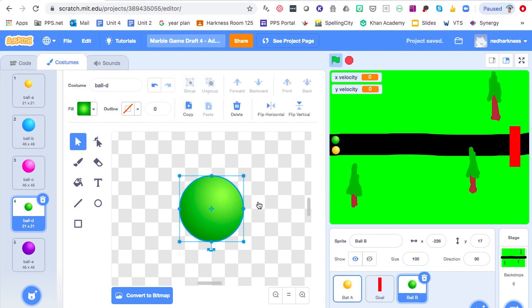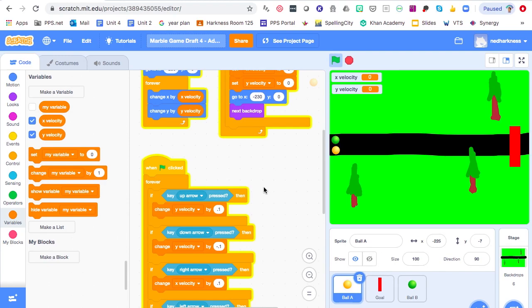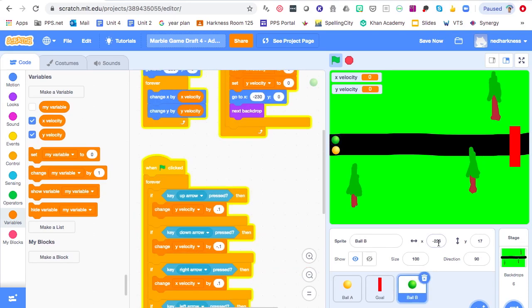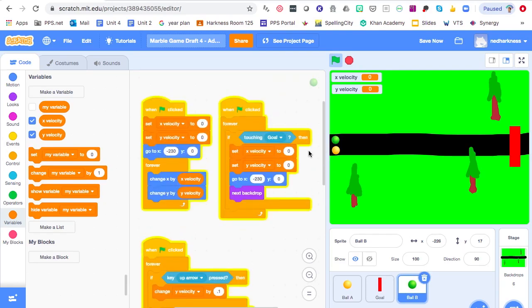Go to Ball A's code and change the starting position to the current position of the ball — it's at 225, negative 7. I can leave 230 but I want to change the Y to negative 7. Now click on Ball B and check its position: 226, positive 17. Go into its code, keep the X position the same since I want it as far over as it can get, and change the Y to positive 17. Hit Go — perfect, both marbles are on the track next to each other.